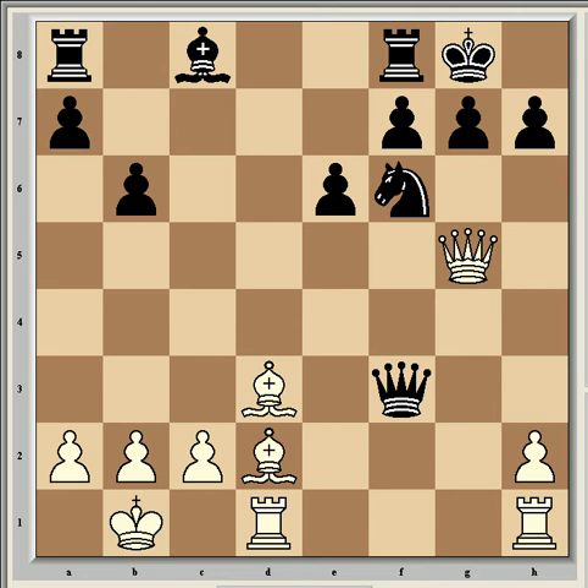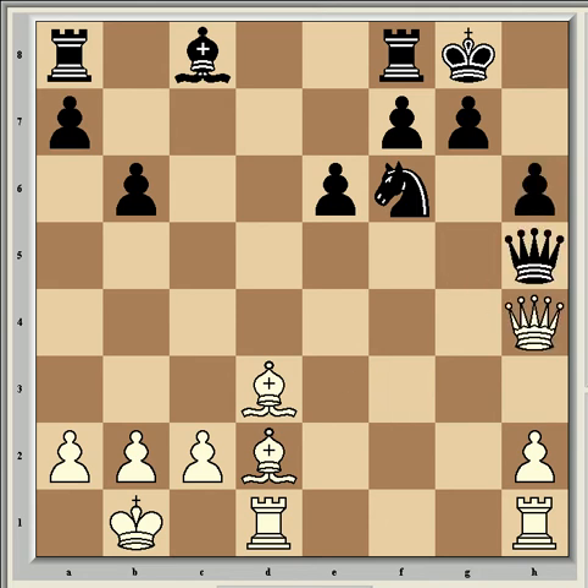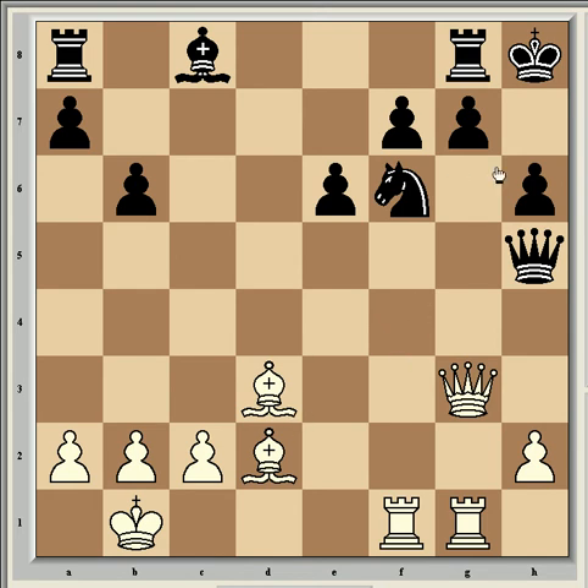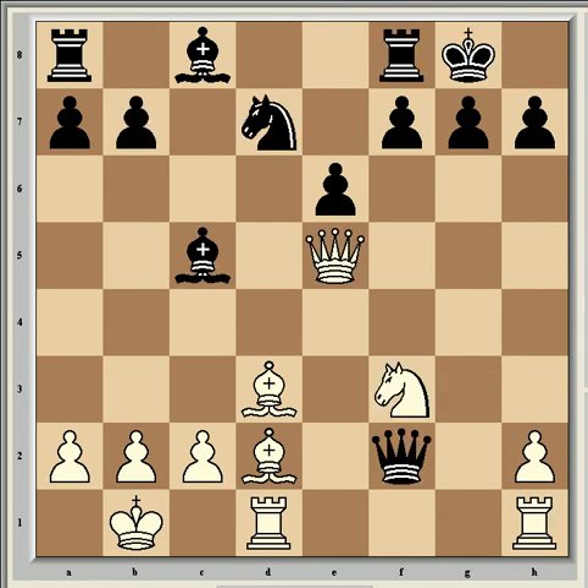The play might continue b6, queen g5, h6, queen h4, queen h5, queen g3, king h8, rook hg1, rook g8, rook df1 — and white just has a decisive attack here. He's going to get his two pawns back with interest. After knight d7, Morozevic has to find a way to keep his attack going. He's slightly behind in material, but he's ahead in development, and that's much more important. He manages to find a way to do that by sacrificing a piece.